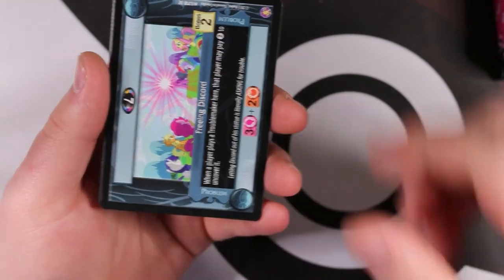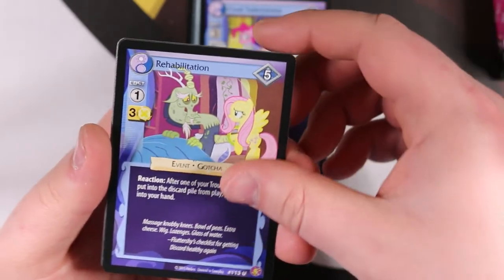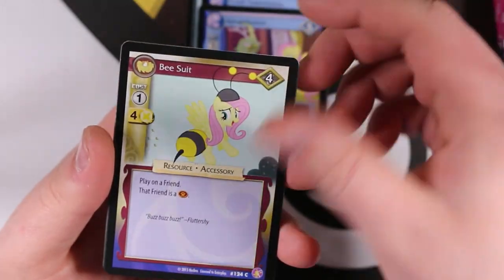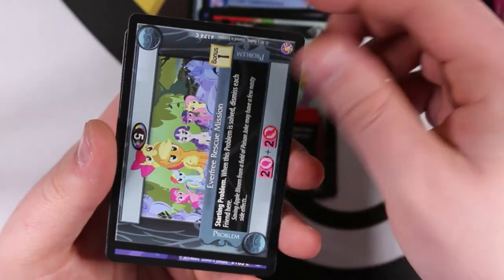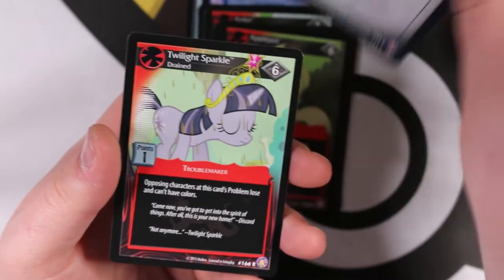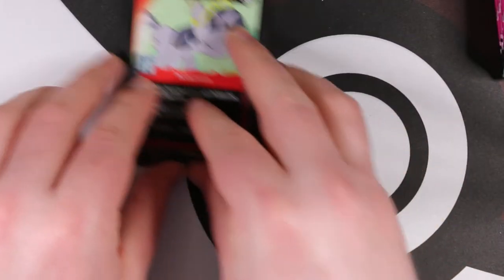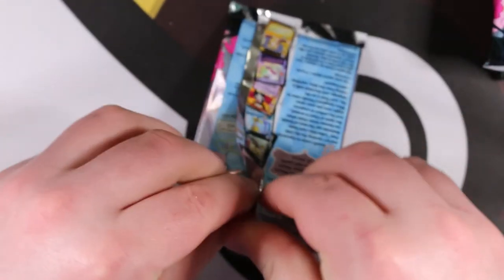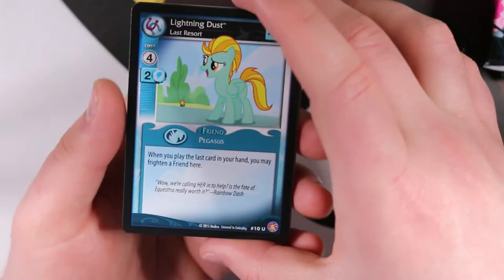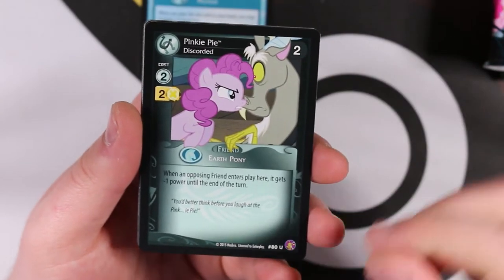Next pack: Freeing Discord, Cruel Task Mistress - don't think we've seen that one - Rehabilitation, Bee Suit, Spike, Everfree Rescue Mission, Mist Teleport, Slippery Slopes, Lyra, Applejack, Bulk Biceps. Our rare is Twilight Sparkle Drained - the troublemaker version of Twilight Sparkle as a rare. We're breezing through the commons a lot quicker now since we've probably seen pretty much every common. Lightning Dust Last Resort, Pinkie Pie Discord - don't think we've seen that one yet - and Cutie Pox Outbreak.